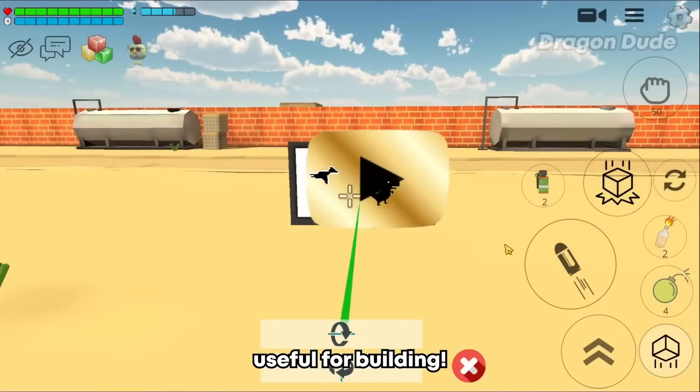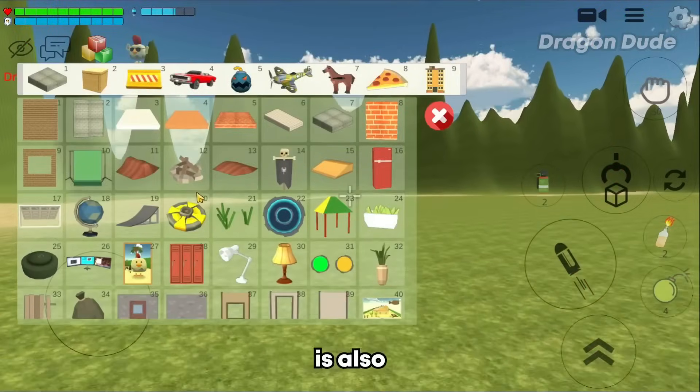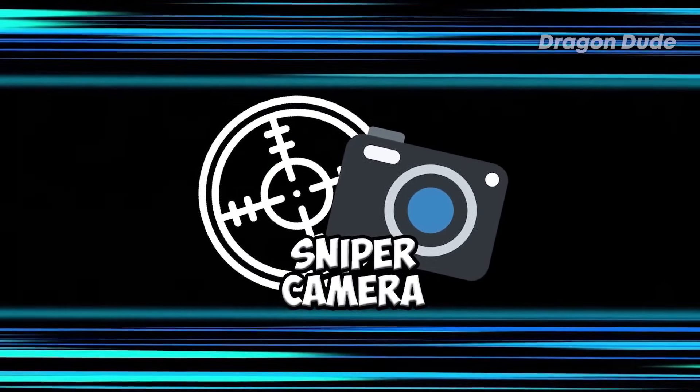As you can see, the animation is now in front of the golden play button. A pretty silly trick I found that could hopefully be useful for buildings.